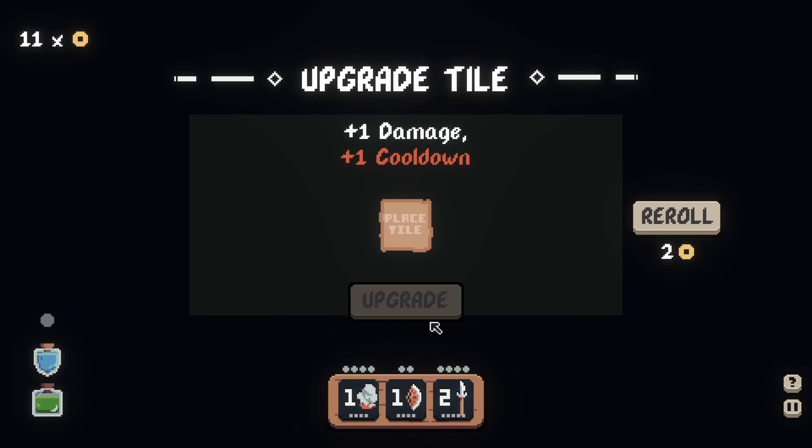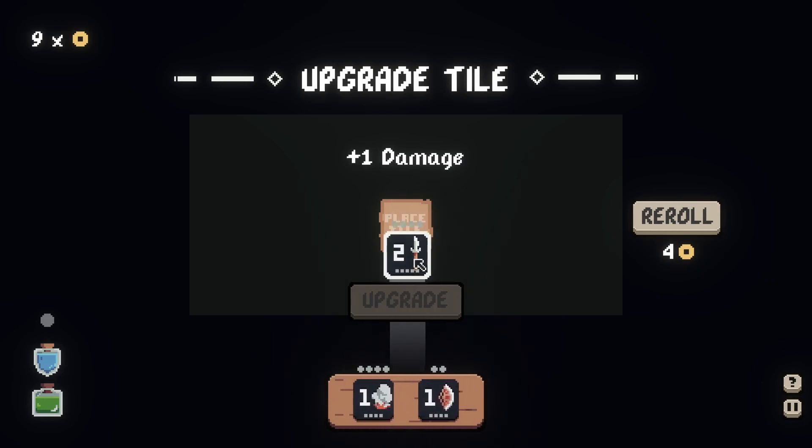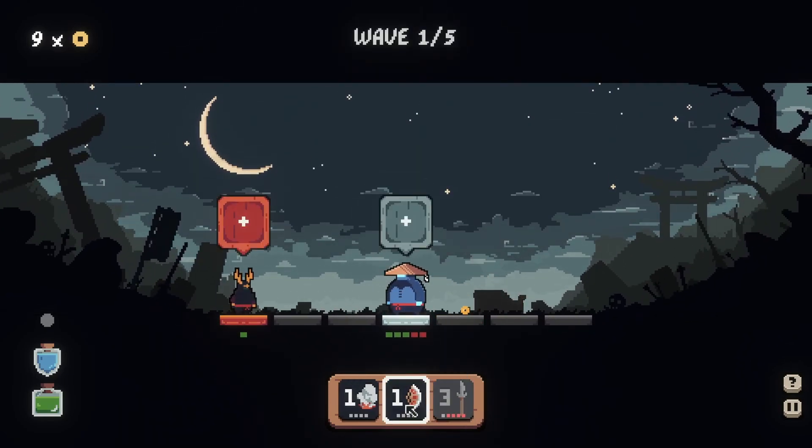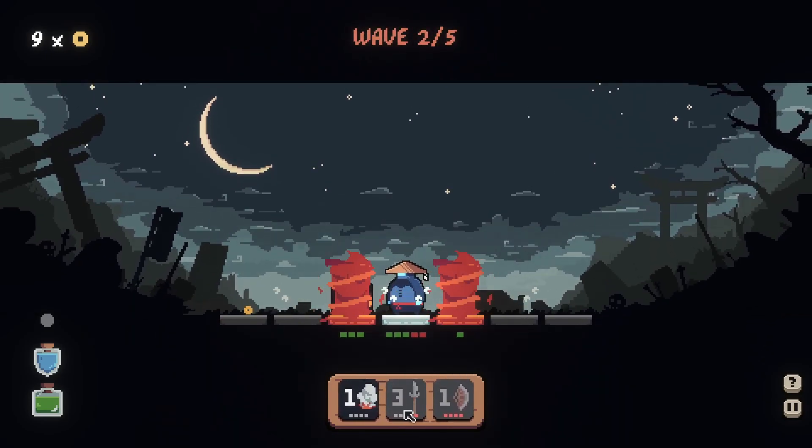Plus one damage, plus one cooldown — this isn't really what I'm looking for, I don't like the cooldown. Let's reroll — plus one damage, yes, that's exactly what I wanted. An extra damage on what? Probably the spear because I can hit multiple. Boom, spin around, fan — oh, that's nice.